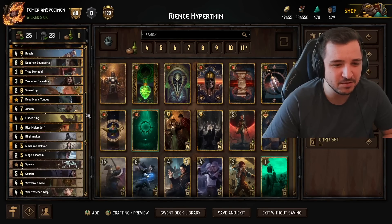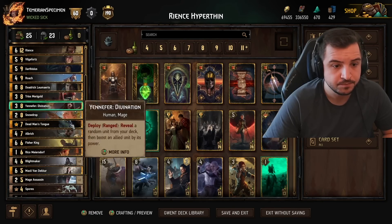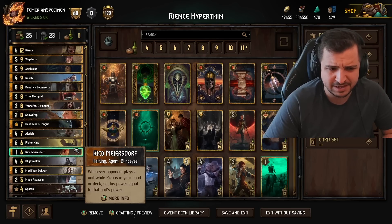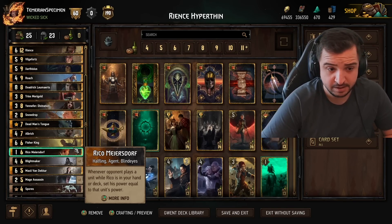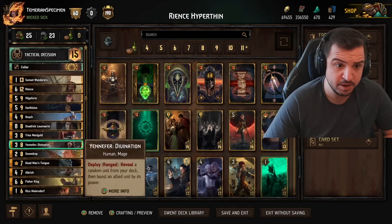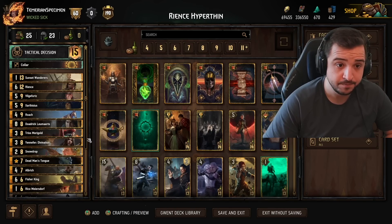Dodrick is the card I forgot — something's not quite right here. Fisher King and Blightmaker are there to put Olbrich on top. Corriers, similar as well. Maxi can be used to put Rico at the bottom of your deck, meaning you can Reince your Rico in round 3 pretty reliably without drawing Rico before that. I put Spores in as a tool punish, because we don't really want to use Vilgefort offensively — we want to use it on our own card to thin out our Olbrich.